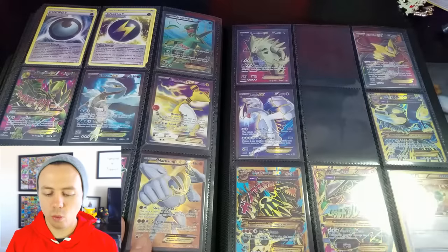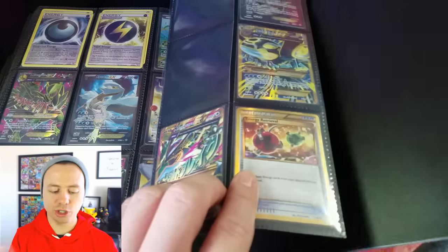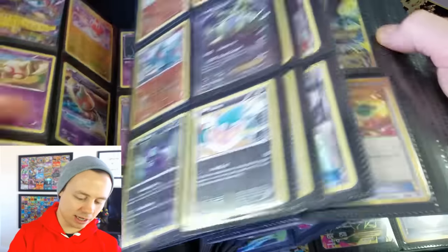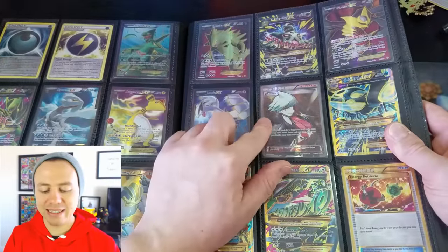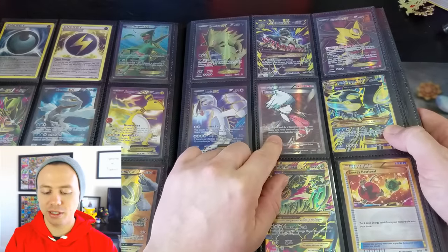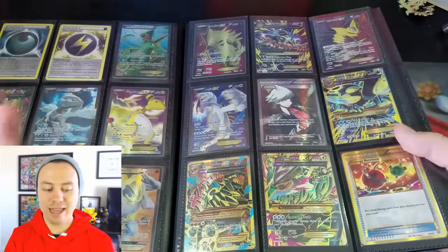Let's check out what two cards I'm missing. I do have the Secret Rare Energy Retrieval and I do have the Trainer's Mail. So I'm only missing two cards to complete my second Master Set. Let's take a gander and see what they are. It is the Mega Tyranitar EX that I'm missing, and Steven! I think this is the only time I've ever pulled a Steven Full Art. I don't even think it's that rare of a card, but as you can see, I'm missing those two cards and I'll have a second Master Set of Ancient Origins.